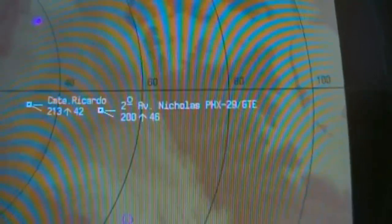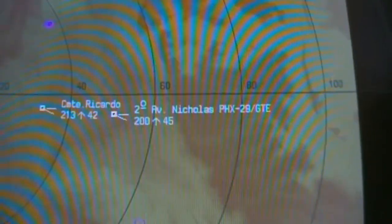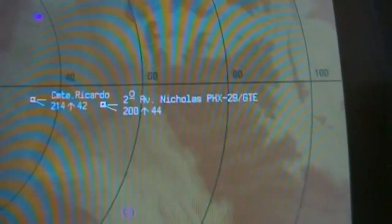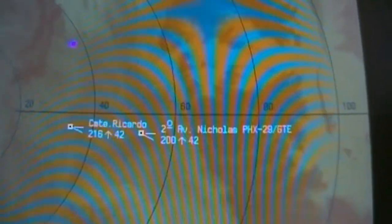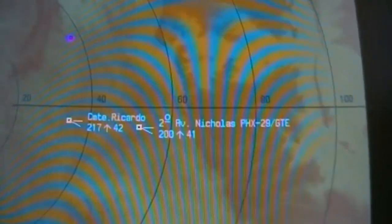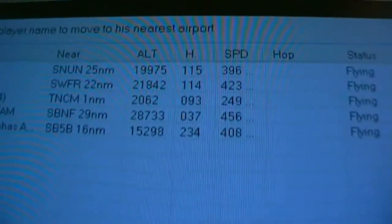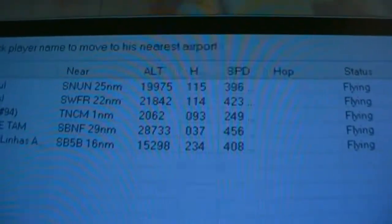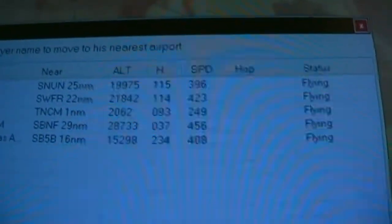I'm wanting to say something about these two, but I've forgotten which way round the data is. I think they're flying at 215 knots at 42,000 feet, or it could be 21,600 feet at 420 knots — it's probably the latter. One way to find out: click on the players again. Yeah, 28,700 feet, 456 knots.